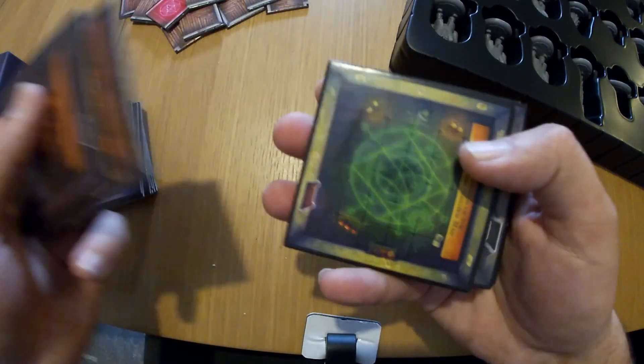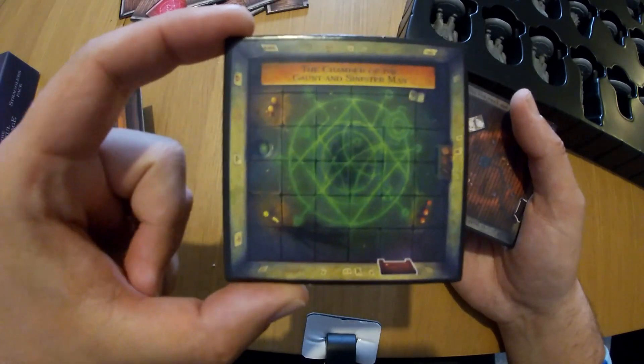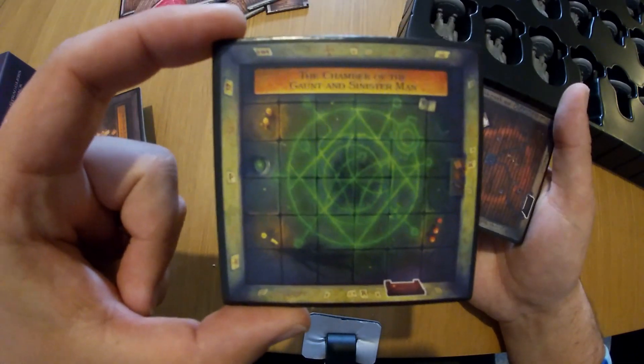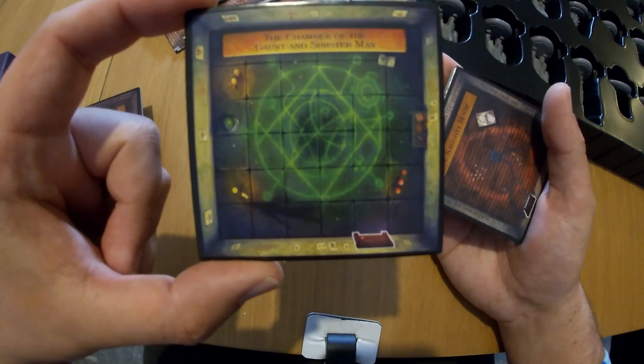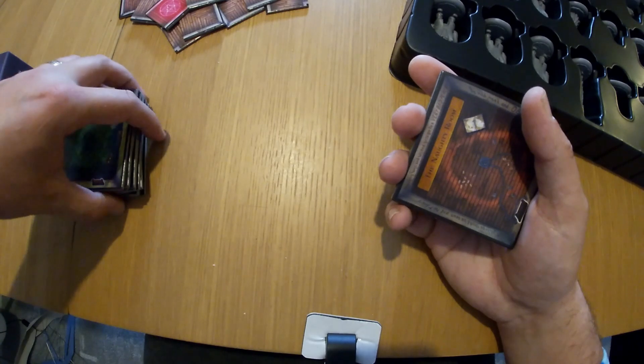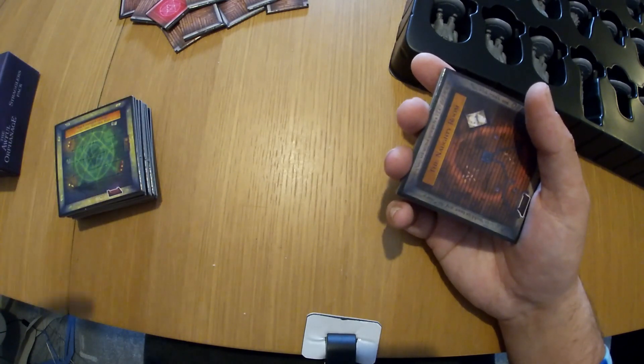The artwork on this game is just stunning. Here is the Gaunt and Sinister Man's chamber tile. As soon as this tile comes onto the board, I place it, and then he comes onto the table. And you better run, because he can move through walls — because obviously he's a ghost-stroke demon.